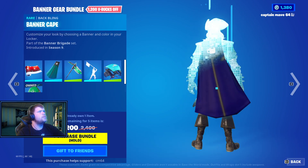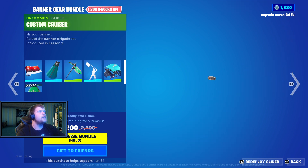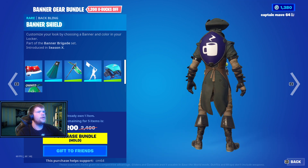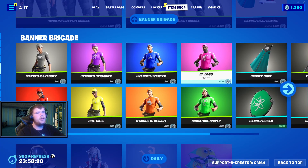We have the Gear Bundle, which includes the Banner, the Banner Cave, the Emblematic Pickaxe, the Banner Wave Emote, the Custom Cruiser, and the Banner Shield — I love the Banner Shield. This is very nice as well. All this stuff really is a great set.